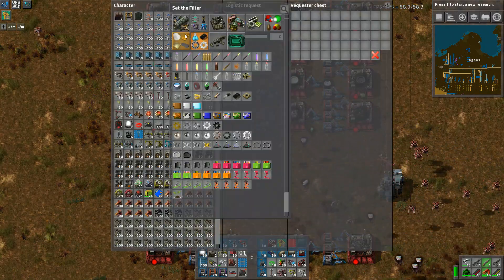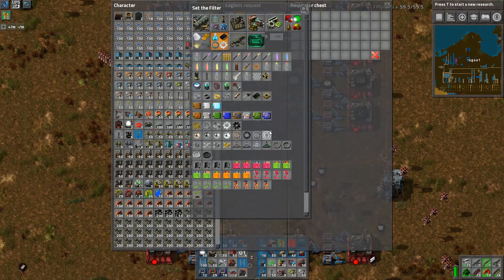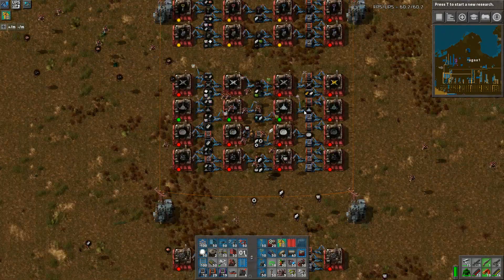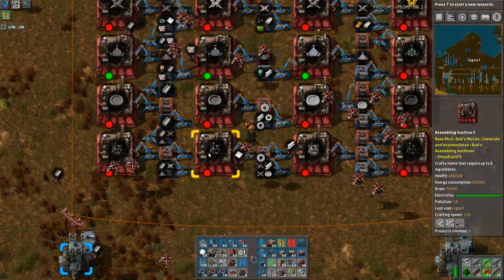And then you of course are going to be nitinol and level fours - four, four, and four. Excellent! So that's our robo port done. We will start producing level three robo ports - we've got everything we need for those.